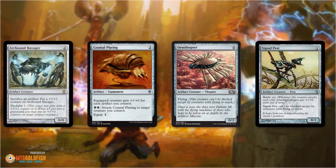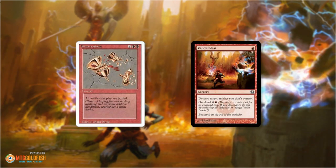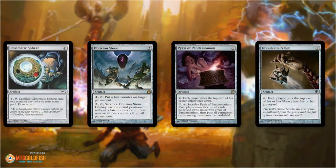Let's see what that means in practice. Say you're building a deck for modern and you want an answer to affinity — you've got to be able to deal with it. It's only about five percent of the meta, but you still need to plan for it because it'll wreck you if you're not ready. So you might think: I can play Shatterstorm or Vandal Blast. These are 'I win' cards against affinity — if you resolve one, you're probably 90% to win. It's really hard to lose after resolving a card that says 'destroy all artifacts.'